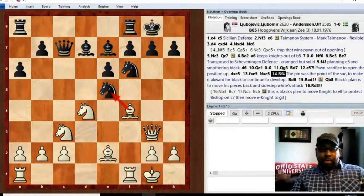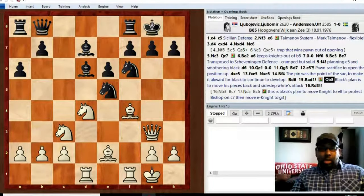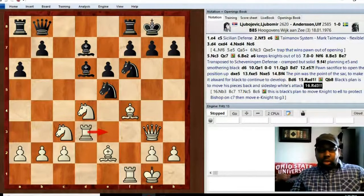Lubo pins with bishop f4. Black plays bishop d6 to block the pin. Rook ad1 is an indirect move that puts pressure on the bishop — he'd like to play knight b3 to reactivate the pins. Anderson tries to sidestep that by moving his queen back to b8, with the overall plan of moving his pieces out of the way and escaping all these pins. Lubo plays rook d3 with the idea of swinging the rook over to e3 to continue the pressure.